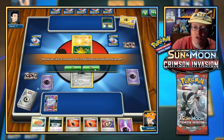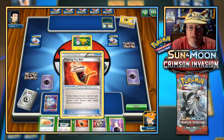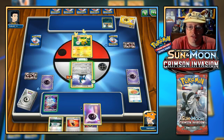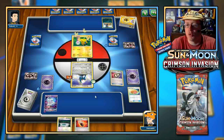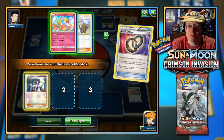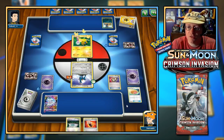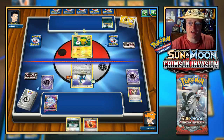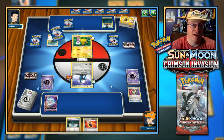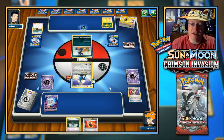Let's put a Fighting Fury Belt on Cobalion, cure away the poison — confusion can stay — and retreat before too long. Let's throw this onto Nihilego. I'll do one Puzzle of Time — I could grab Sycamore. Yeah, let's do that and end the turn. Now let's see — do they play an N or some other shuffle card? That would be a wasted Puzzle of Time. Nope — there's their supporter: Hala.